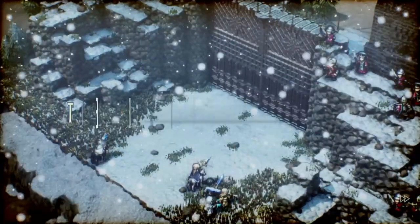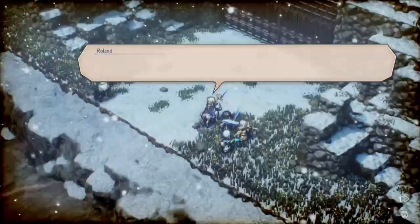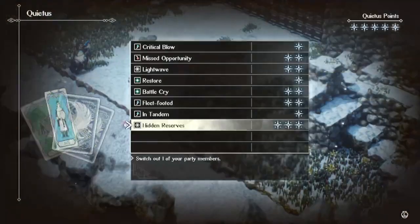Welcome back to my Triangle Strategy Harden again plus LTC, here's chapter 18. Unlike the other versions of this chapter, the utility version is a simple kill boss map, making our ending of choice pretty set in stone.